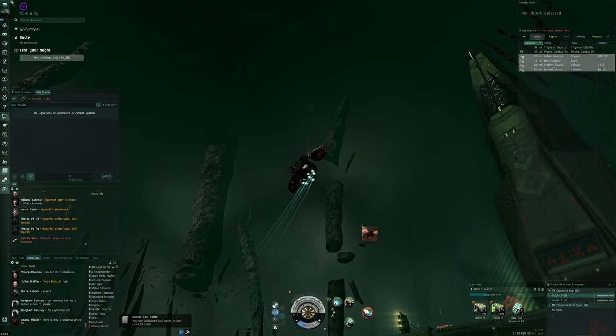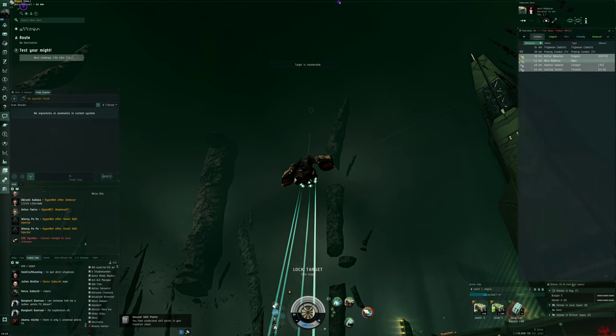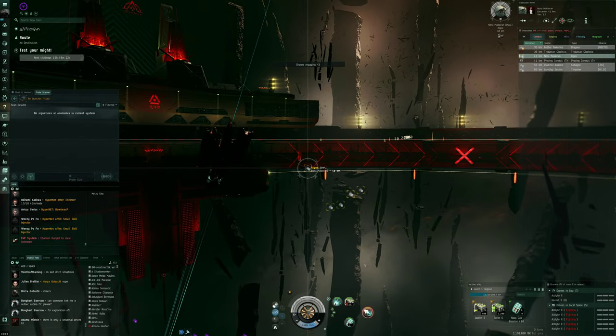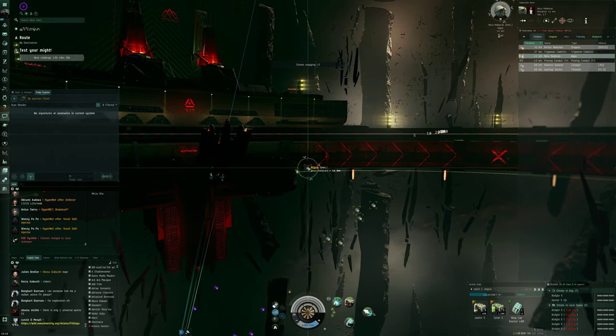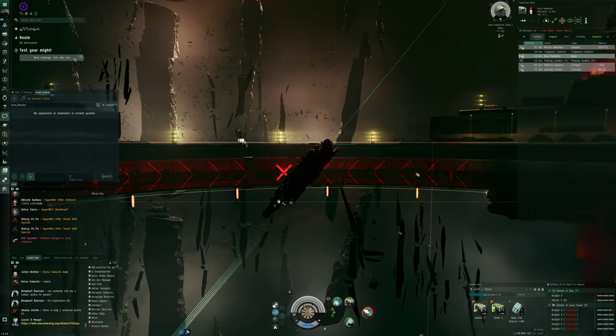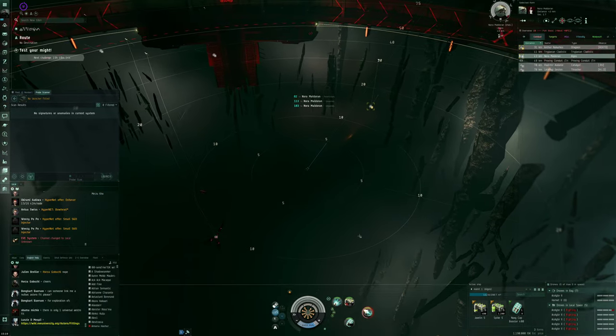I'm just going to boost away from everyone at first. Someone is immediately targeting me — an Algos at 40 kilometers. Let's have my drones engage. Can I zoom away? Let's try and avoid him.